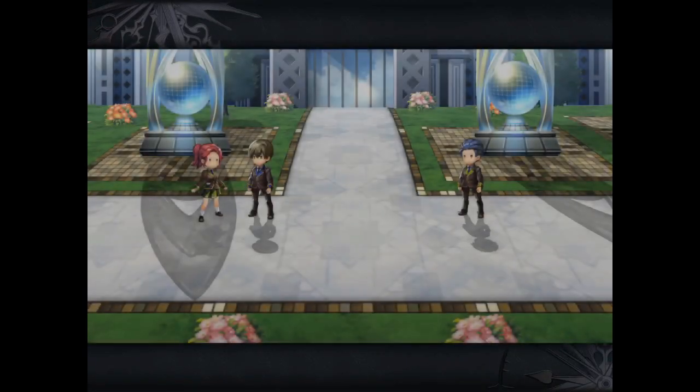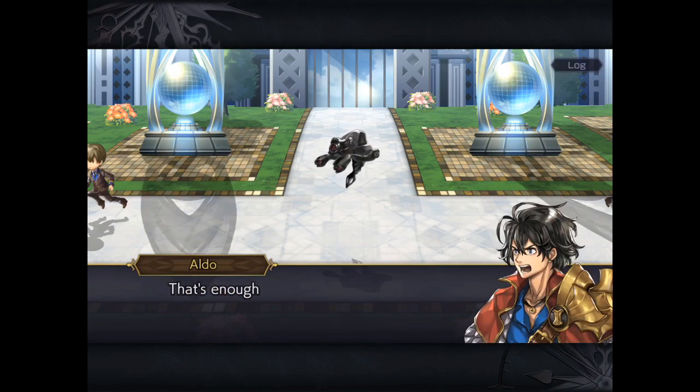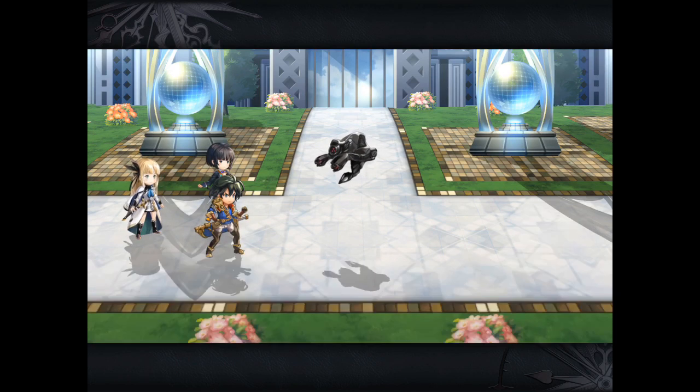You can clearly see we are going to have to go into the city itself. One of the cradles is bothering some citizens, so we're going to be here to stop that, of course, with the help of Isuka.